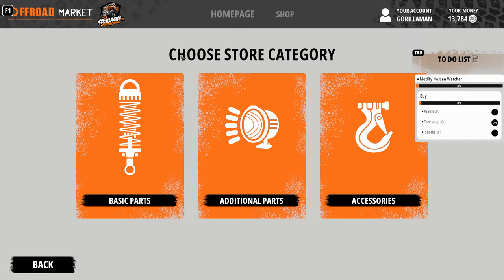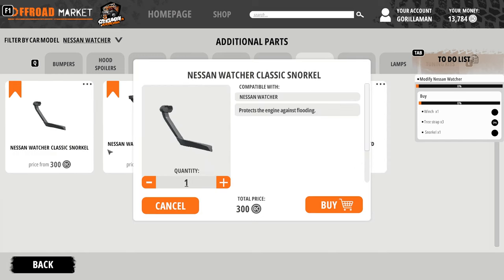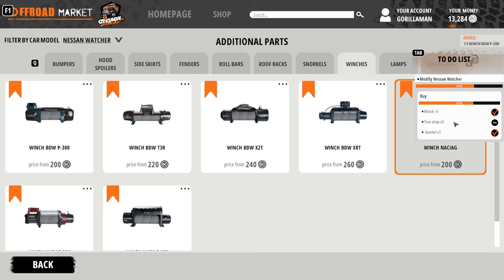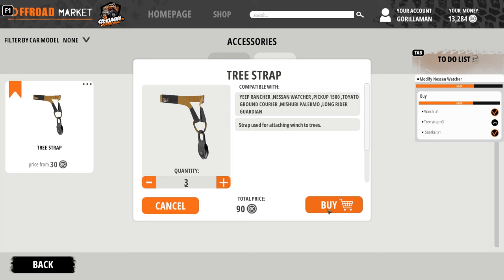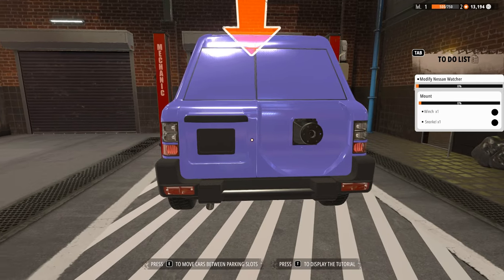Oh okay, that's really cool! Let's throw on all those extras. Snorkel — I think we're going to be going pretty deep into the mud. We'll start with the classic snorkel since we don't have a lot of money yet. I'll grab a winch — just a cheap one — and some straps. Three straps. This is for adding a winch, okay. Now it's time to mount these up.